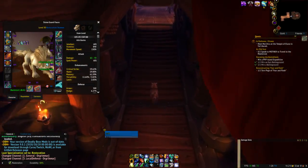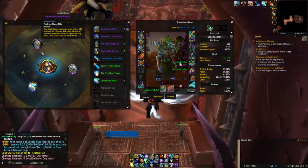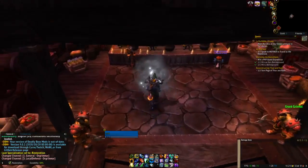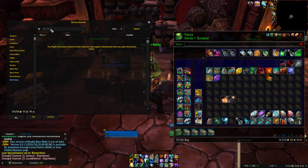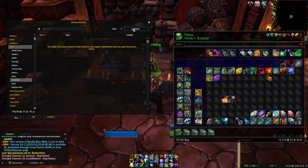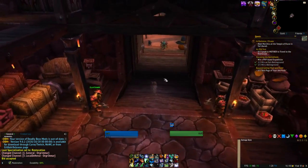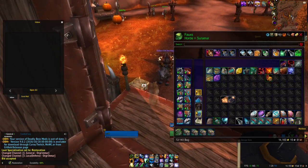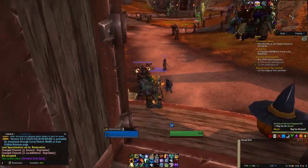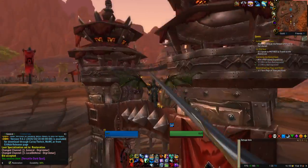Once you have essences on one toon, you can buy them on your alts, which is kind of nice. I need about a thousand more echoes. Everything seems so freaking small now after the pre-patch. I don't think we need to change up any WeakAuras — oh no, we need to add one for Earth Shield.